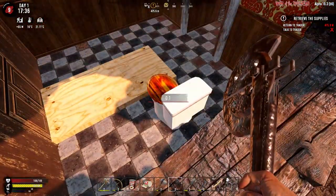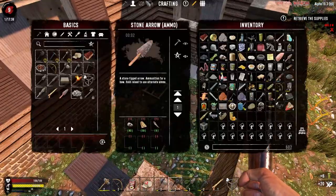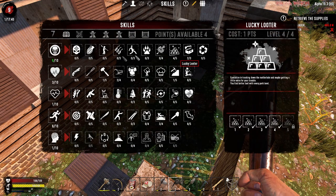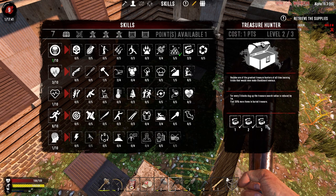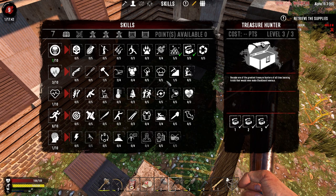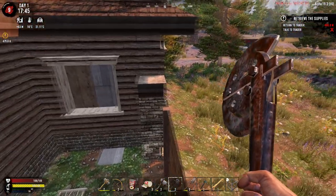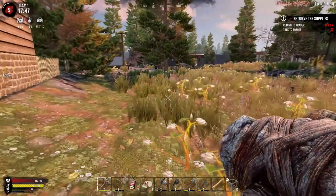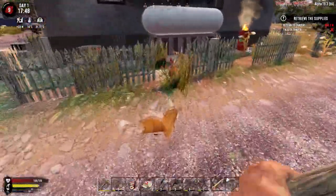Did we search the toilet? No - murky water, thank you. I didn't spend all my points - I have an extra level I can push into Lucky Looter for max, and max Treasure Hunter as well. Next thing is going here for Agility - need to get that up to level eight, so that's four more points going right in there. And I see that chicken again - get over here!